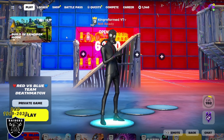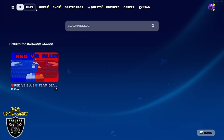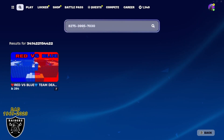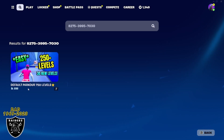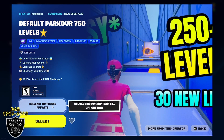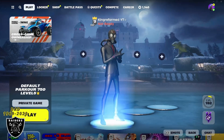Good luck to everyone that enters the giveaway, but without further ado let's jump into the XP. All you have to do is type in the code 8275-3995-7030. If you type that in correctly you should see the default parkour 750 levels map. Go ahead and open that up — as long as you see the purple XP sticker you are good to go. Let's give a shout out to Ramon and change our game to a private game so we can jump right in.